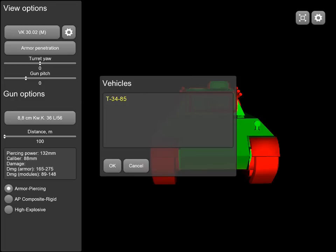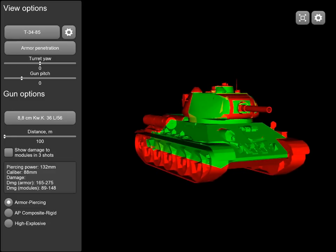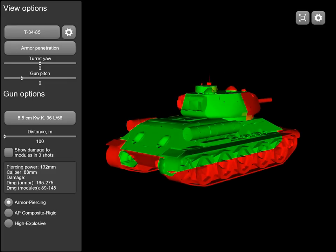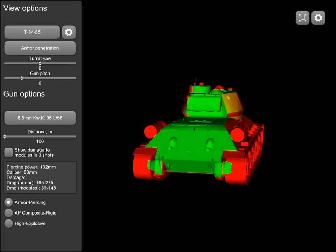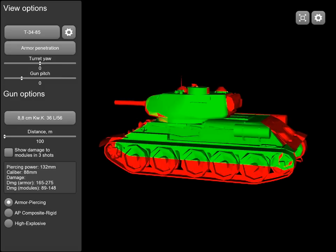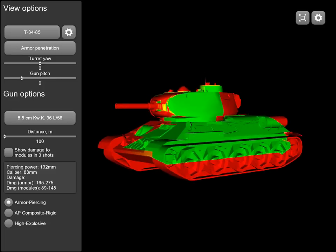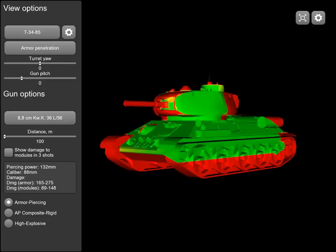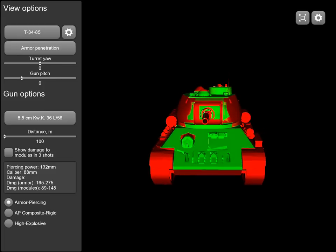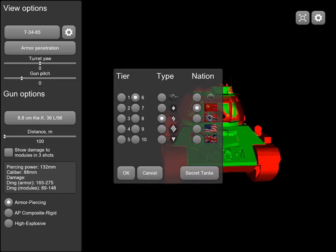Now the 88mm vs. the T-34-85 Russian. A little resistance around the gun mantlet, not much on the turret head-on. The front hull plate is wide open. Sides have no resistance. Bringing in the side-scraping angle, the rear plates open up very quickly even at extreme angles. We could do a little bit of side scraping here, but wow — the angle before the rear turns red again is not much. Even at extreme angles the front plate becomes green and penetrable. You really can't angle the T-34-85 against the 88mm and hope to survive. Also note the commander's cupola — a big wide-open spot.